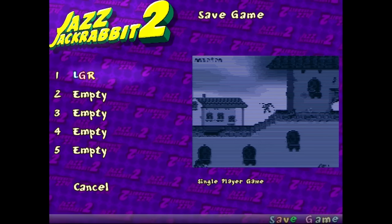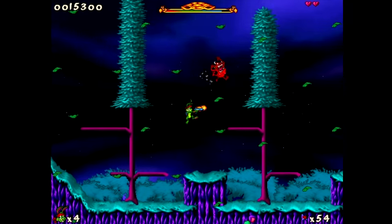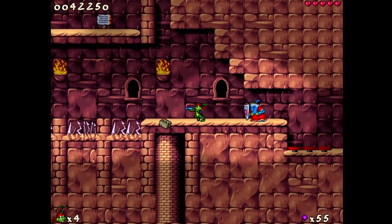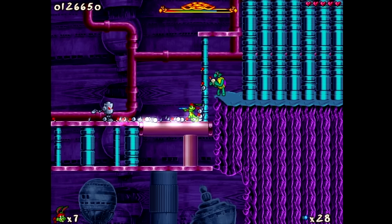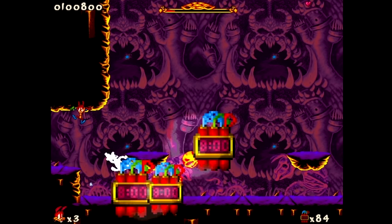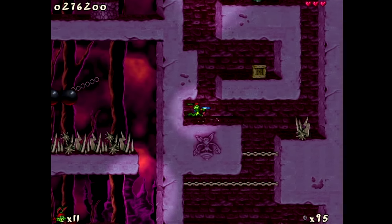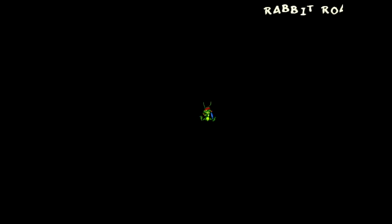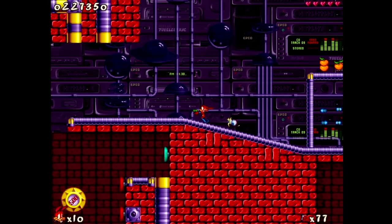There's a lives system, and lose all your lives and you get a game over, so saving your game often is advised — though it makes the whole lives system a bit redundant. At the end of each episode there is a boss battle, and they really haven't improved much since Jazz 1: it's just a thing that tries to harm you and you shoot it until it perishes, with maybe a few patterns to watch out for. Some bosses are downright glitchy, like one that keeps blasting off the side of the screen making the level unfinishable. The game will also just outright crash at random, but this isn't common enough to take away from the overall experience.